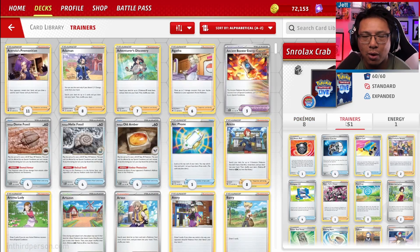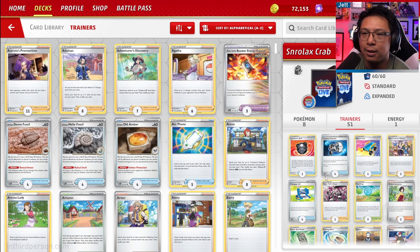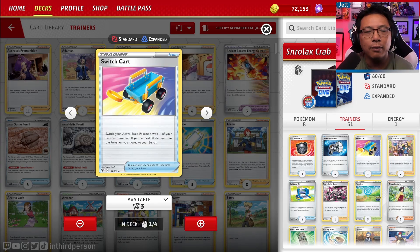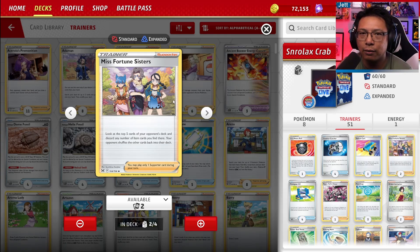We have a whopping 51 trainer cards in this deck, so there will be times it feels bricky. We have a Heavy Ball to get a basic. Four Countercatchers — as soon as we fall behind on prizes, we can use Countercatcher to gust a Pokemon from the bench into the active, which is one of our big ways of trapping Pokemon they don't want active. One copy of Switch Cart, which heals basic Pokemon when moved from active to the bench. Two copies of Miss Fortune Sisters — look at the top five cards of our opponent's deck and discard any items found there. This is great for getting rid of Switch cards and Escape Ropes.